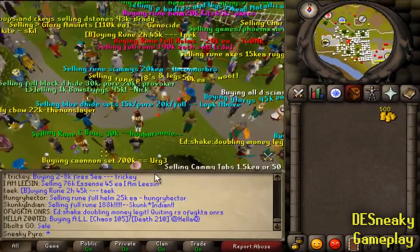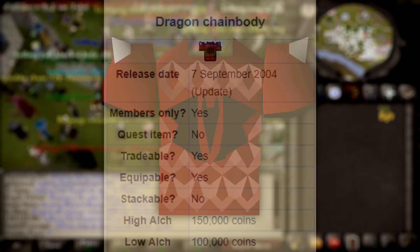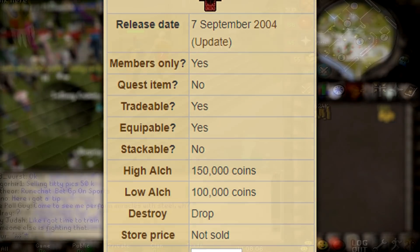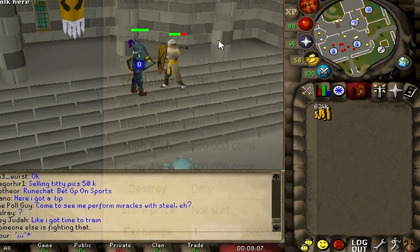What's up guys, it's me Jeremy. The Dragon Chain Body, released to RuneScape on September 7th, 2004, was one of the first major upgrades in armor that was added into the game.